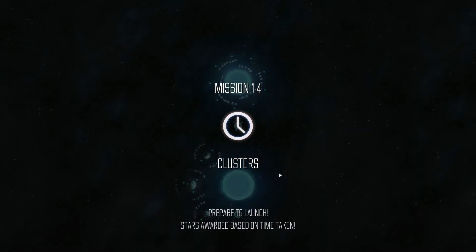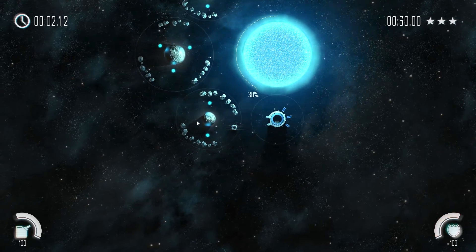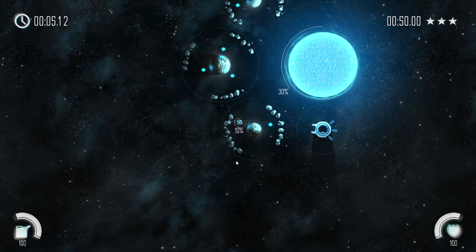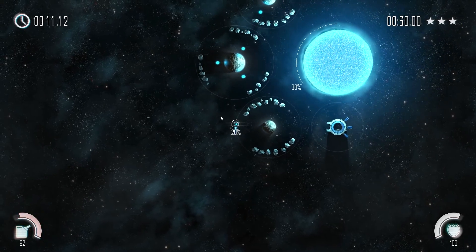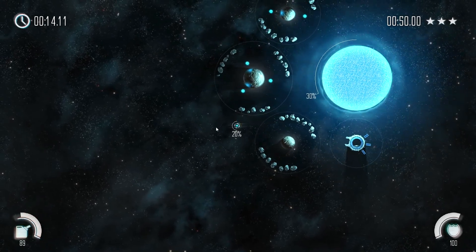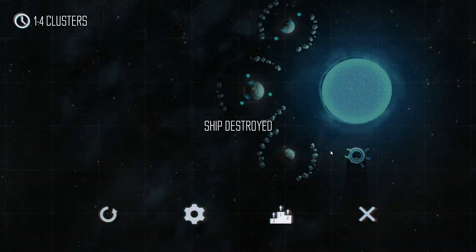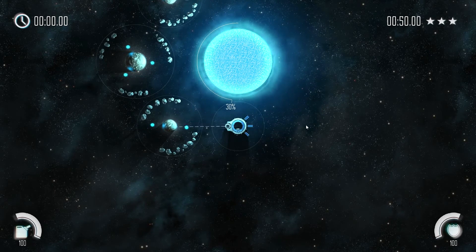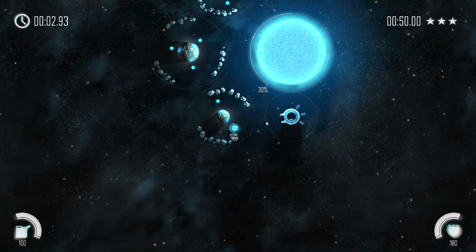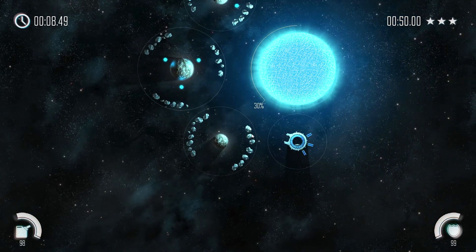This one introduces asteroids which you obviously need to avoid. This sun is only at 30 so it needs a lot of plasma. You can't zoom in and out - I just realized that. Let's try it one more time.